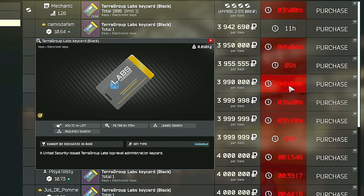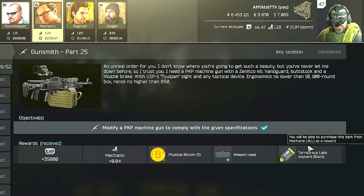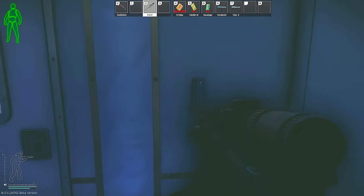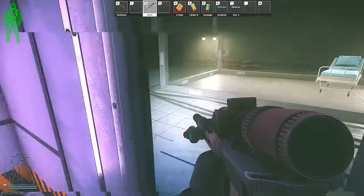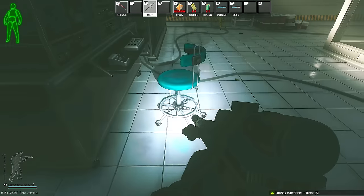And then the best option in terms of consistency for these two stims, but at the same time the least feasible for most players, is the black room on labs. Obviously labs in general is not enjoyable for most of the player base, and then the fact that the black card usually sells for over 4 million rubles on the flea market — or you can always barter trade it from Level 4 Mechanic after completing Gunsmith Part 25, but the barter trade actually does cost you just over 2 million rubles after you accumulate all of the items. So either way it's not going to be cheap for you. However, if you do like to run labs then this key can definitely pay itself off and is arguably the best keycard to run on the map due to its consistency with stims and also possible Ledex spawns. Or your other option is that if you do have a friend who has the black card and they can open up the room for you, then it's definitely worth running the map in order to get this task over with as soon as possible.